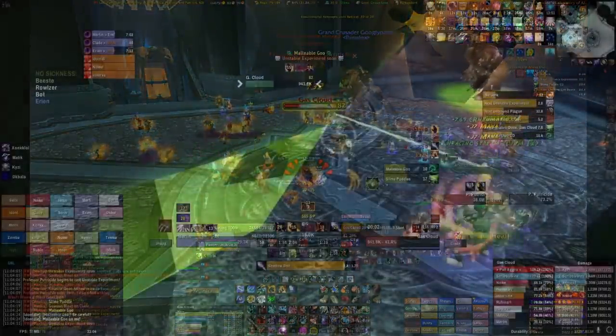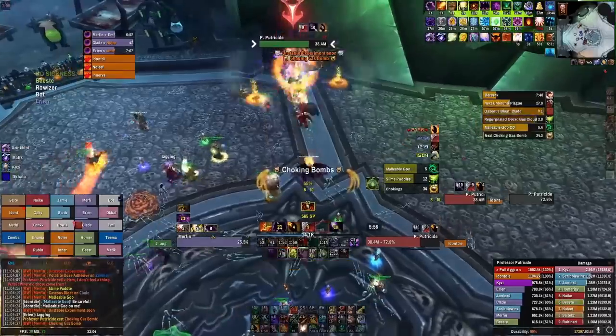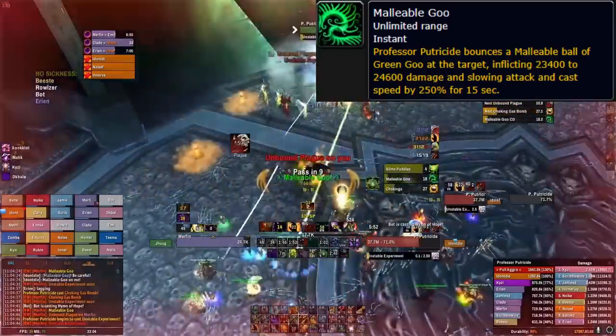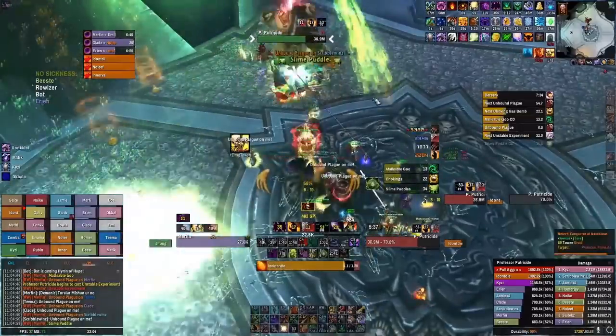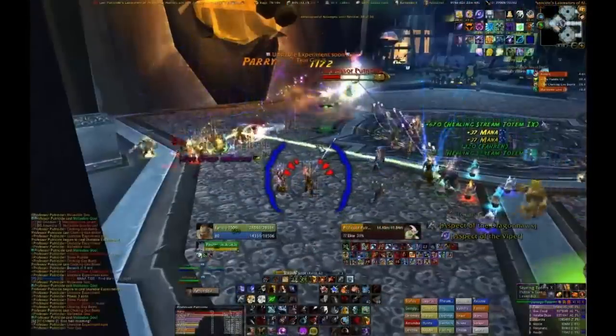In Phase 2, you will continue your add management from Phase 1. The new mechanics are Choking Gas Bombs, which melee players need to dodge, and Malleable Goo, which ranged players need to dodge. When the boss nears 35% health, slow DPS, clear any remaining adds, then push the boss to 35% to enter Phase 3.